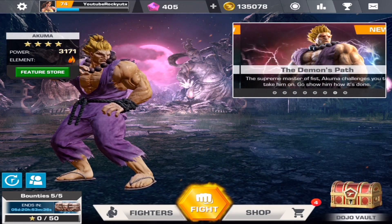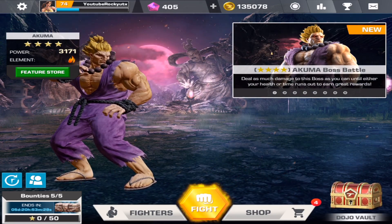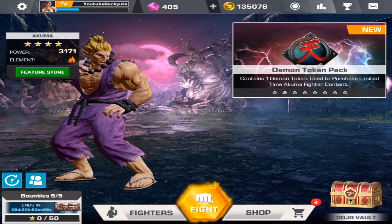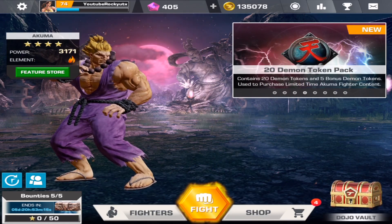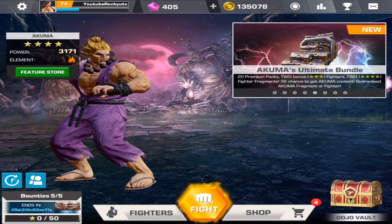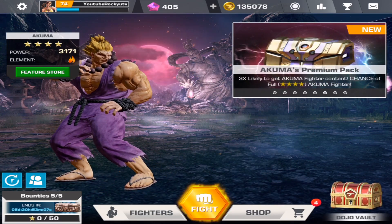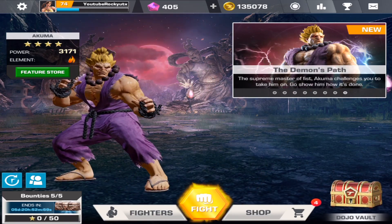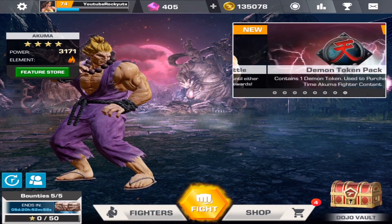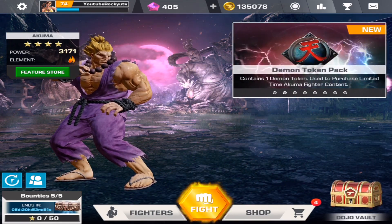This month is going to be a grind on the live events for sure. This video is mostly talking about the update and what they've added. The shard economy has been rebalanced, general fighters have been rebalanced, and there's the introduction of fighter archetypes. We also have five new Akuma-related customization items, the Akuma live events, and the Akuma featured act.